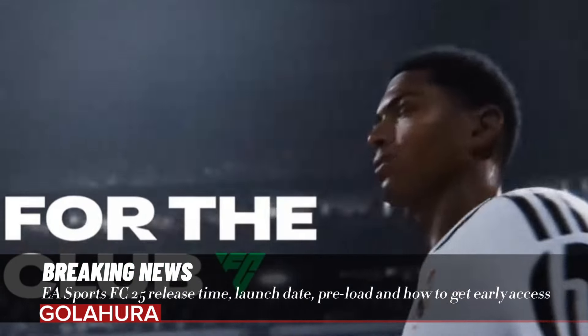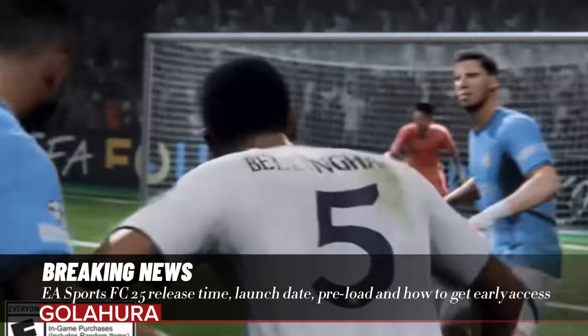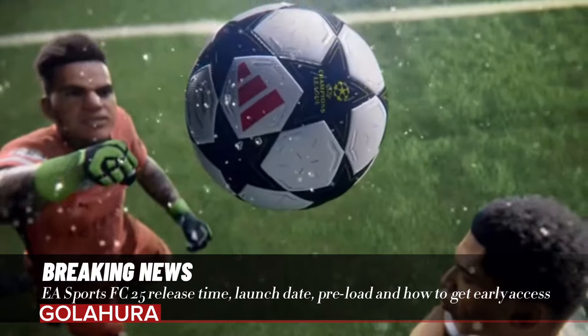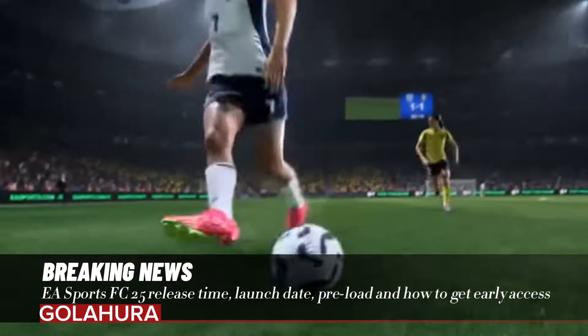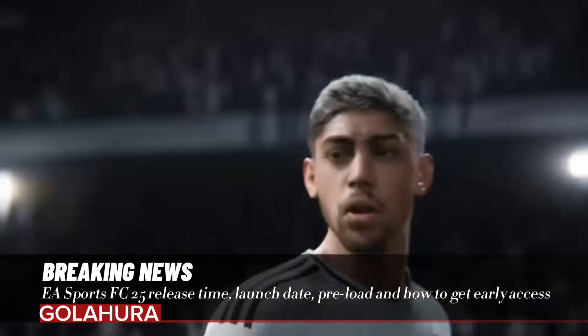The Ultimate Edition is £89.99 on PC. On the plus side, CD Keys customers can actually save more than £10 on the PlayStation version of the Ultimate Edition by purchasing a PSN top-up card. The online retailer is selling a £100 PlayStation Store top-up card for just £87.99.